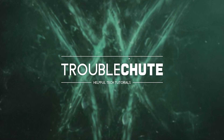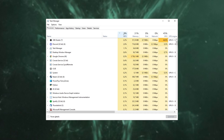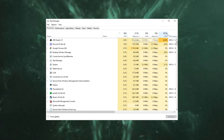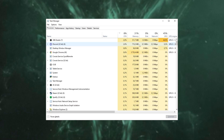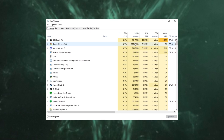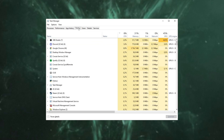Now let's go ahead and optimize our running programs and programs that start up with our computer. Press Ctrl+Shift+Escape all at once to bring up the Windows Task Manager. On the Processes tab, you can sort by CPU, memory, and GPU to see what is using what on your computer. The fewer background programs you have running, the more resources you have available for your game to run at the best performance possible. Then head across to the Startup tab at the very top.